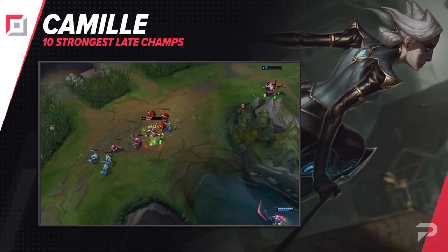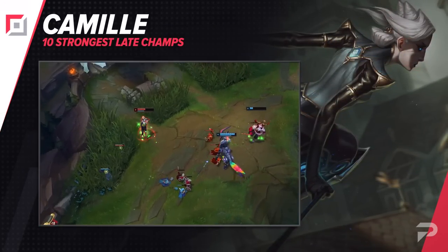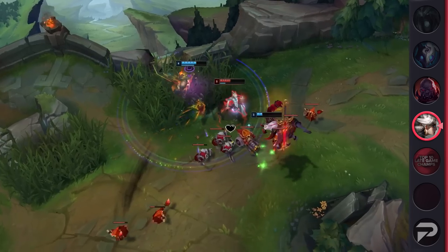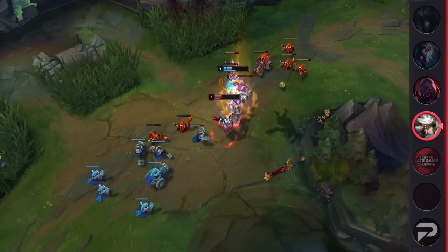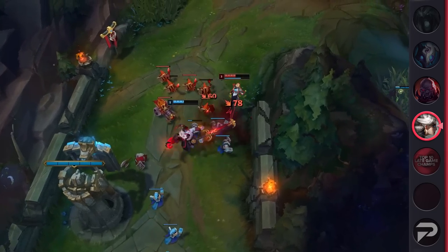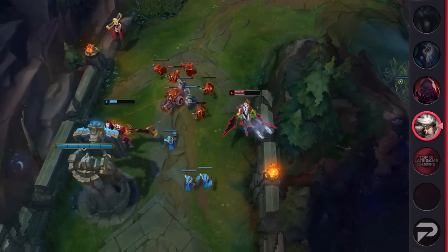Starting us off strong, we've got Camille in the top lane. This true damage connoisseur is well known for her ability to obliterate both tanks and squishies. While her early game is fairly weak, once she reaches 2 or 3 items, she becomes an absolute monster. Her kit lets her embrace her versatile playstyle. Camille is able to group up and delete the front liners, dive in the back line and pop squishies, or she can permanently split push and destroy turrets. No matter how you choose to play her, Camille can be a monster to deal with if you're able to get past her slightly weak early game.